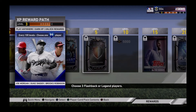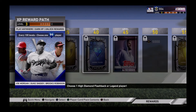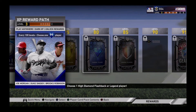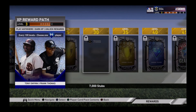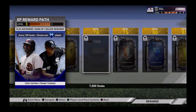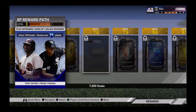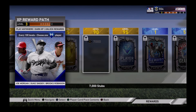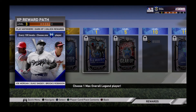Level 95 gold equipment. Then at silver level one, choose one max overall legend player — these are the 99 overall cards — which I think is just amazing that they brought this out. You're able to unlock one of them at silver level one. Then it seems to keep going in kind of a rotation of golds, diamonds, and more stubs. At diamond level one you get another max overall legend player. So cards like Frank Thomas 99, Tony Gwynn, Brooks Robinson, Joe Morgan, Duke Snider — you can get those from the reward path.